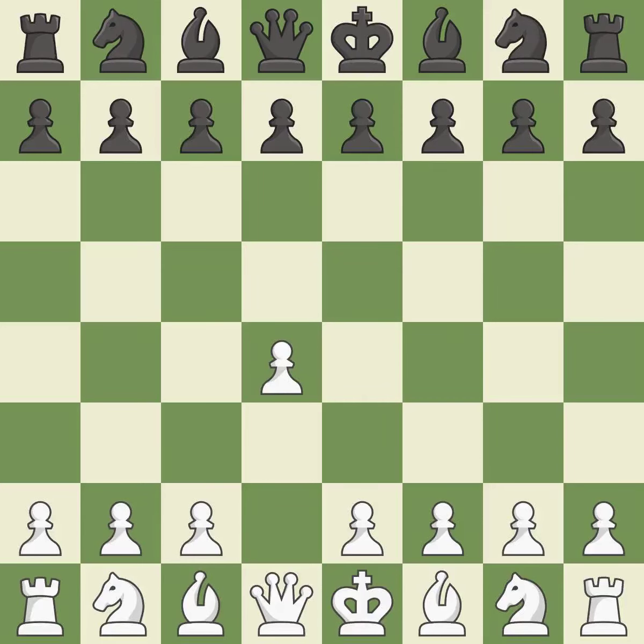Opening with the Queen's Pawn. The Indian game begins by controlling the important E4 square with the Knight rather than a Pawn. By taking control of the crucial D5 square and creating a space on which the Knight can move to C3 without obstructing the C Pawn, move C4 helps to create a strong center.